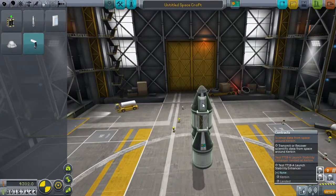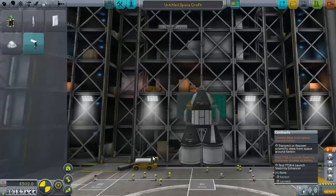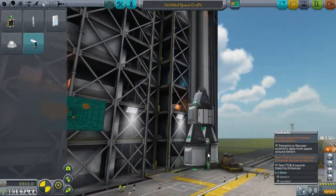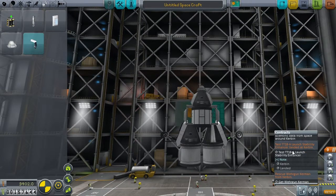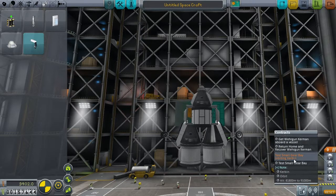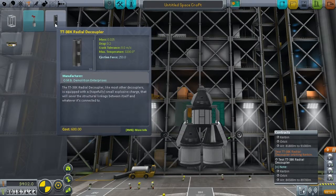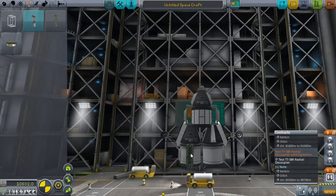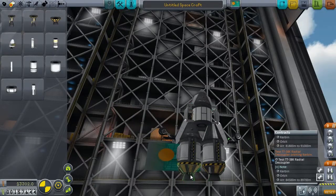We're going to put two on here, two on here, and two on here for good measure. A bit of testing needs to be done — that wants to be tested in orbit. The stability launch enhancer we can do from the bottom. Small gear bay, TT38K radial decoupler — we want to test that in space. Oh wow, look: 85 to 90! So that's like our last bit we want to do. Maybe we can stick these here and put our launch stage on that. Doesn't at all sound crackpot-ish and like it'll never work, but let's find out.